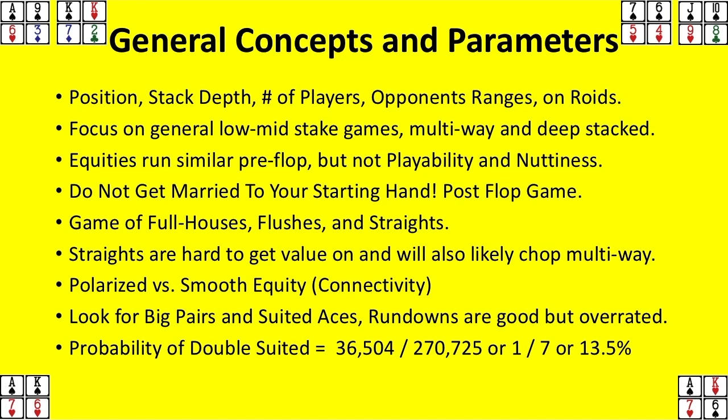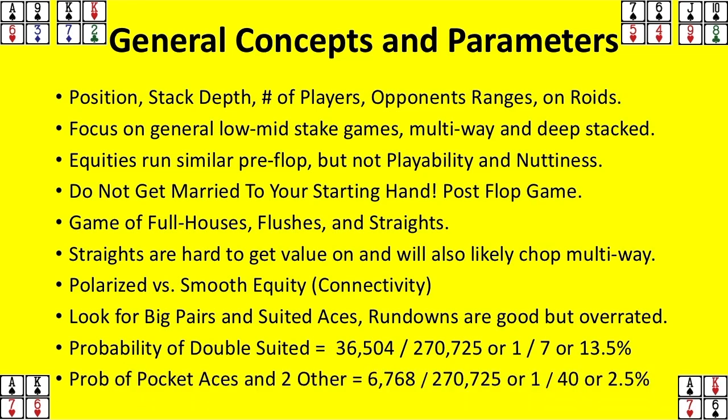My general strategy — again, we're playing nine-handed and it's such a disadvantage to be deep-stacked out of position. I'm essentially only playing huge hands in early position, and I'm actually looking to limp my entire range. My favorite play is the back-raise: look for aggressive players behind you to pot, and people are call-happy. When the action gets back to you, there's a lot of dead money, and then you can re-pot. Probability of pocket aces with two other random cards: 2.5% of the time. The most important hand to play — kind of like ace-king in Hold'em. Either going to make or break you.